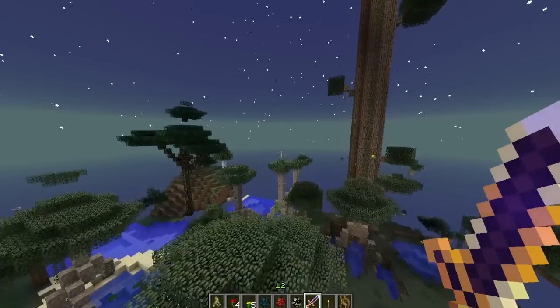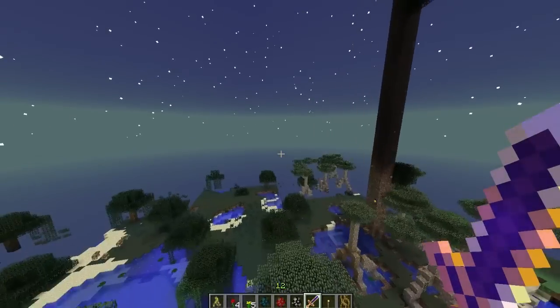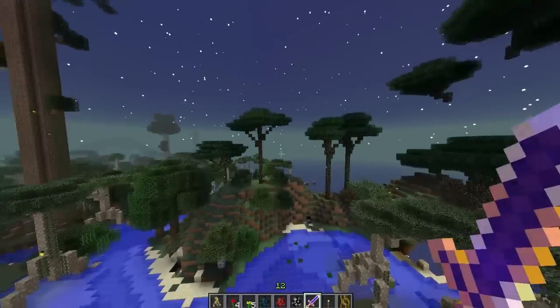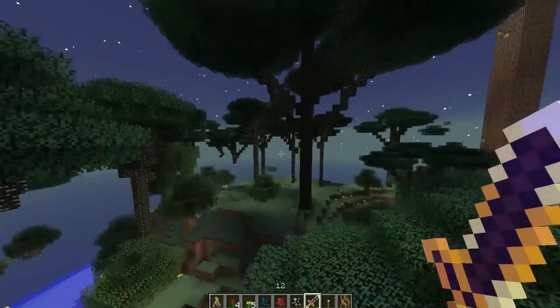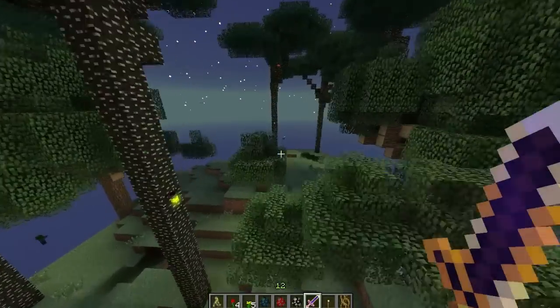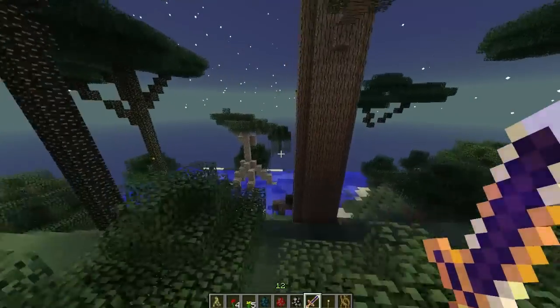We'll keep going this way to see if we can find more cool biomes. We're just getting swamp biomes now, but the trees look awesome. Sometimes the biomes get a bit glitchy — it goes stripy. I found out that if you go back to the overworld and then back in again, it fixes that.